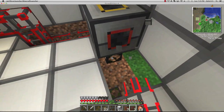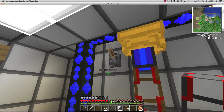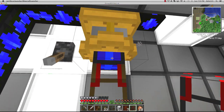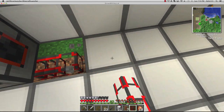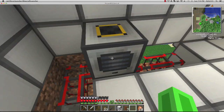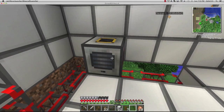We figured out the source of the lag - running the server while exporting a video all at once just creates lag. Finally the steam engine is building up heat and creating power which is now being stored in our pulverizer - hooray! The pulverizer is basically a macerator and when we get enough power it'll macerate the iron.